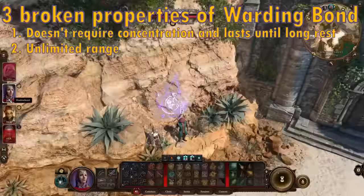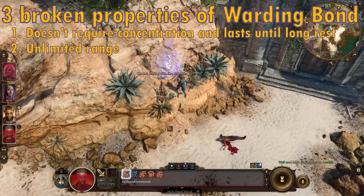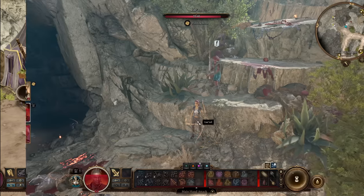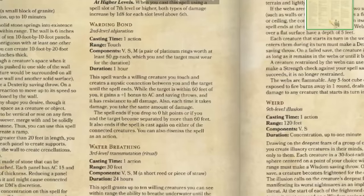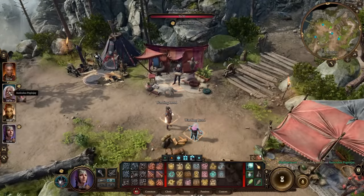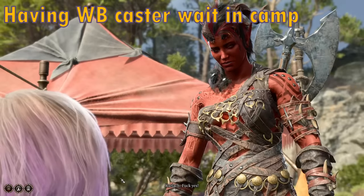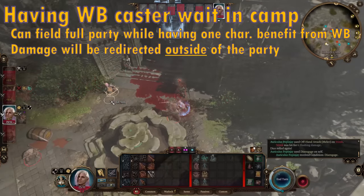Number 2: the effect has unlimited range. No matter how far the caster and target are from each other, the target will always get plus 1 to AC and all saves, and half of the damage dealt to the target will always be redirected to the caster. This means Warding Bond works even if the caster and target are on completely opposite sides of the map — or even if the caster is in camp and the target is out adventuring. Note: this is not how Warding Bond works in tabletop 5e D&D, where it only works within 60 feet. You can have a character cast Warding Bond, then leave your party and wait in camp, fill your empty party slot with another character, and you'll have a full party of 4 with one character having plus 1 to AC, all saves, and resistance to everything.